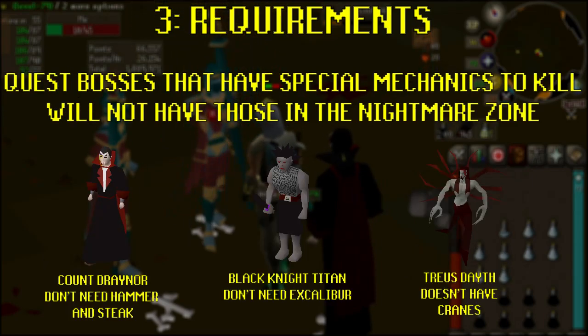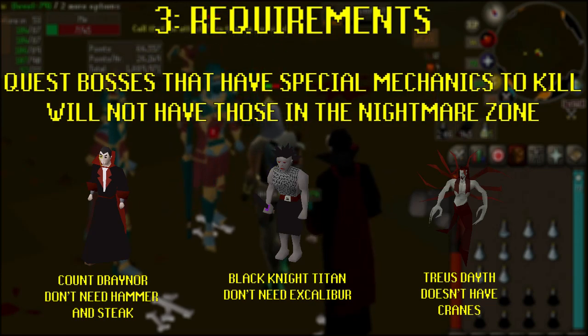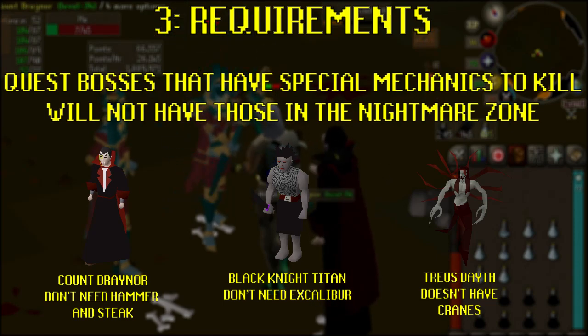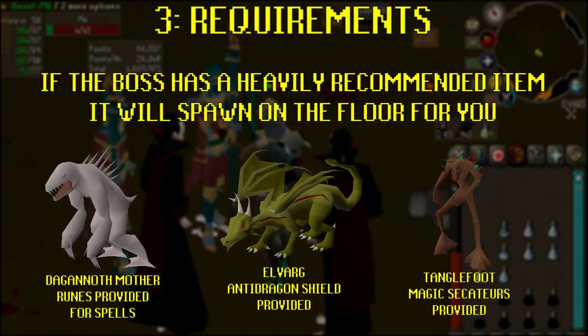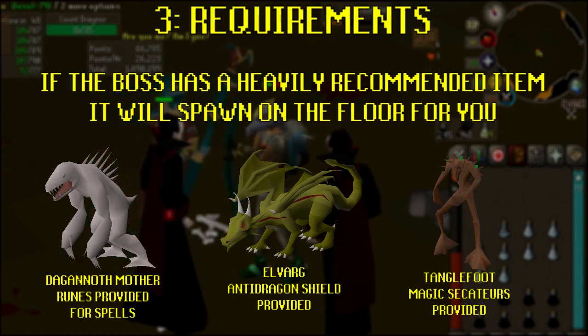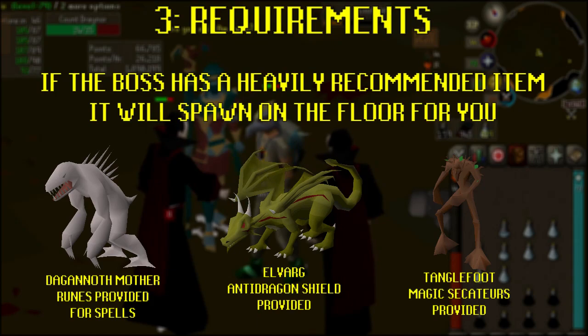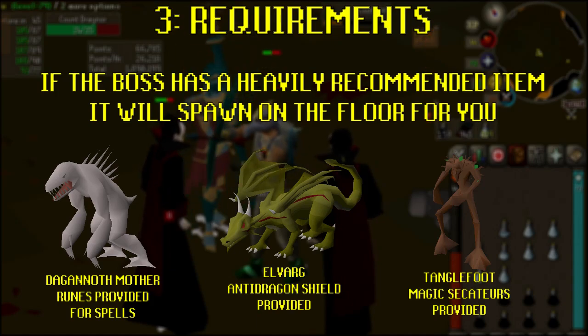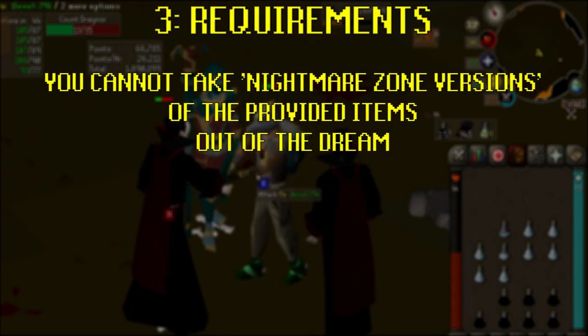If you're fighting a quest boss that has a specific mechanic or item needed to kill it, such as the Black Knight Titan needing Excalibur, you will not need that in the Nightmare Zone. If you're fighting a boss that has a heavily recommended item, like Elvarg needing an anti-dragonshield, or the Dagannoth Mother needing different elemental spells, those items will be on the floor of the room available to pick up when you begin. However, you won't be able to take them out of the Nightmare Zone when you leave.